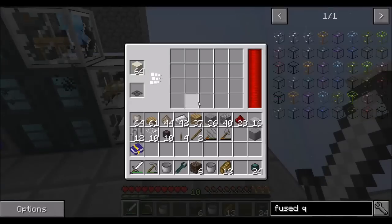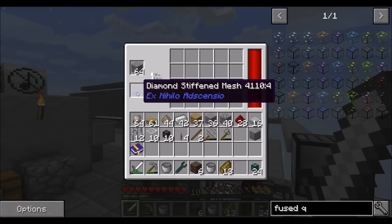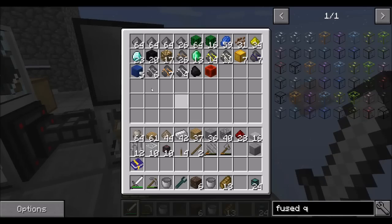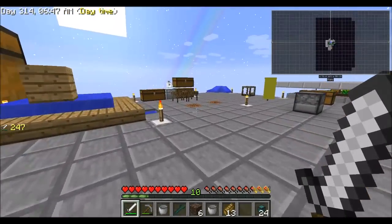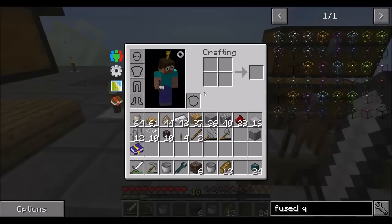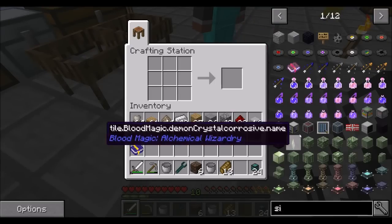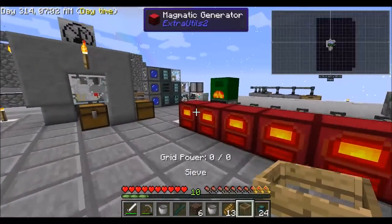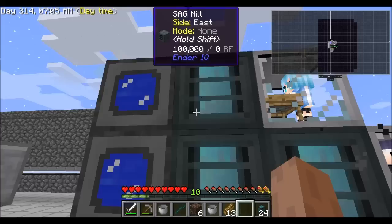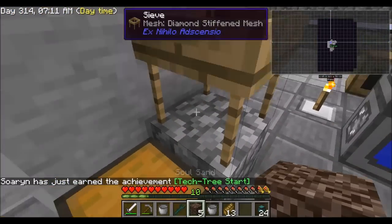We can sift this stuff. We should have a diamond mesh around here somewhere. Maybe I'll make a new diamond mesh for manual sifting. Or should I just borrow this one every now and then? I'm gonna borrow it for now - I say the 'for now' thing all the time, and usually I mean it at the time, and then things happen. So diamond mesh comes out - we should now be able to sift Soul Sand in here.